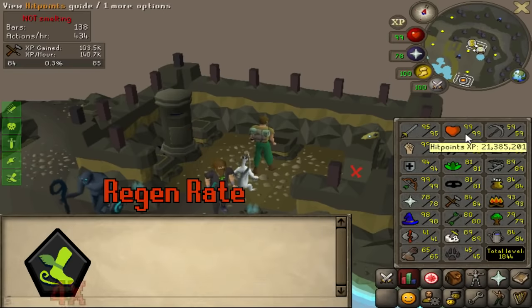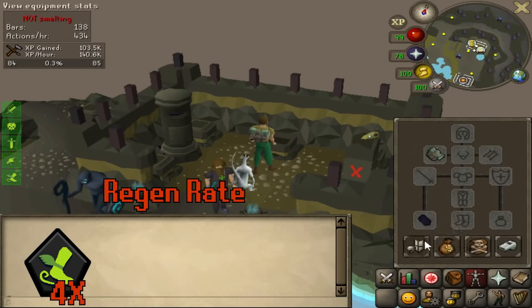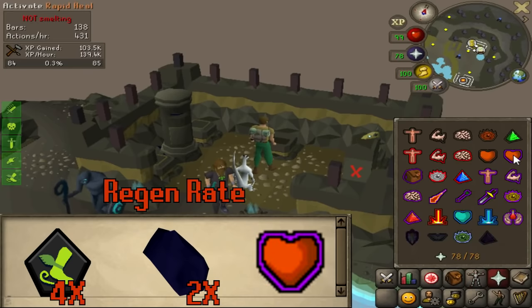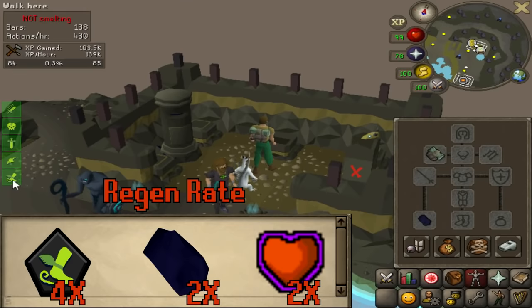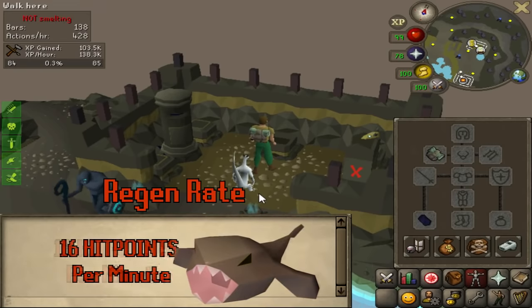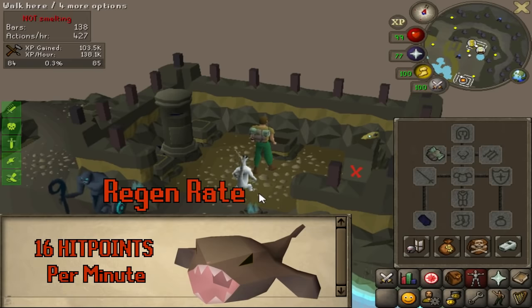I have the Endurance relic which restores my hit points four times faster than normal. The regen bracelet multiplies this — regen is 2x the hit point heal rate by itself, so it's actually 4 × 2 = 8 hit points per minute combined. If I use Rapid Heal on top, which is another 2x HP heal per minute effect, with Endless Endurance and regen bracelet that would be 8 × 2 = 16 hit points per minute. That's like eating a monkfish every minute — freaking insane.